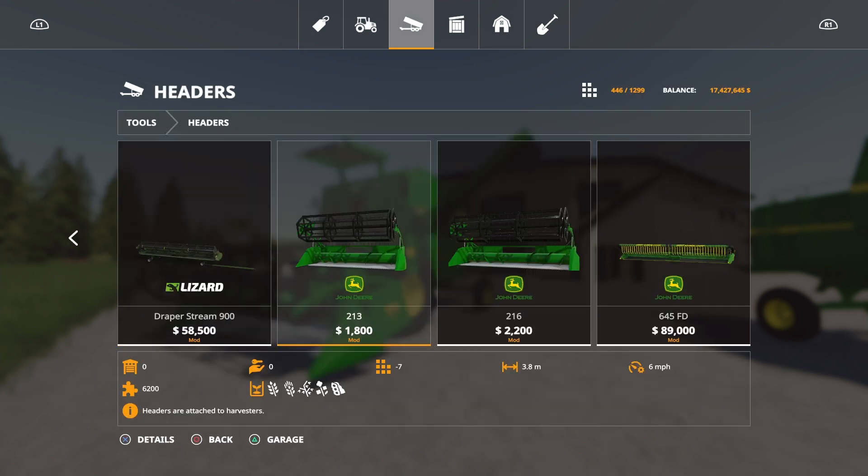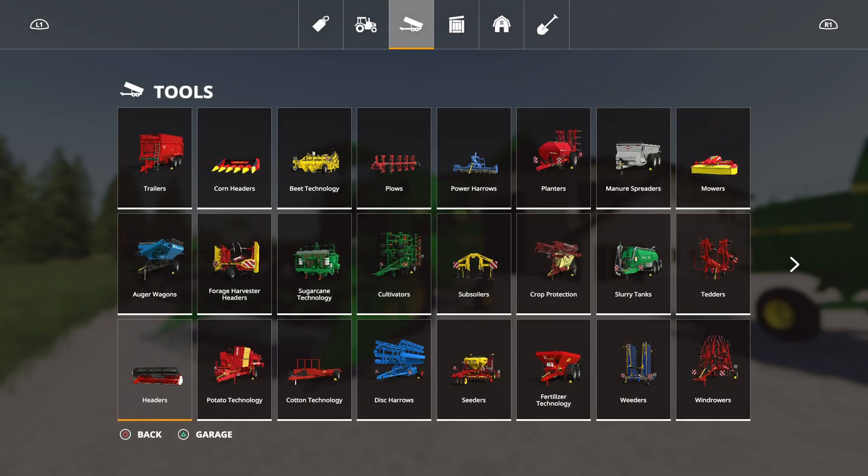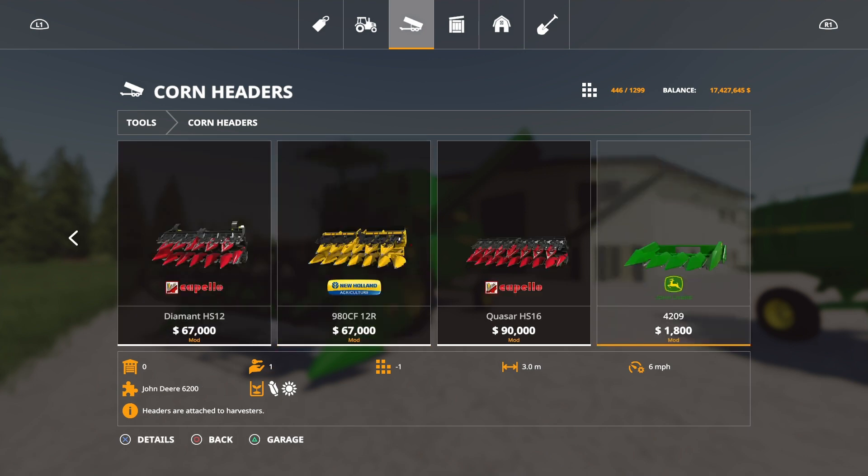Scrolling through the headers: the 213 is a 3.8 metre header, and the 216 is a 4.6 metre header. Whether other headers will attach, I'm sure loads will — there are so many modded headers available now. A 4.6 metre isn't bad, especially for a small map. If you have two running, that gives you a 9.2 metre combined width for 20 grand total. The header is 2,200 and the smaller header is 1,800 — really, really cheap. There are no options on the headers themselves. Under corn headers, the 4209 is 1,800 for a three metre corn or sunflower header.